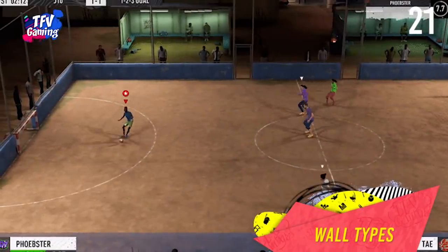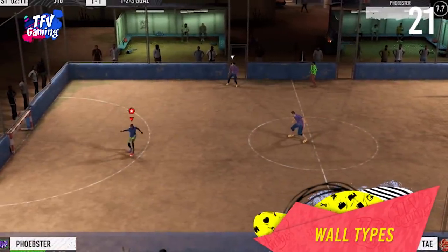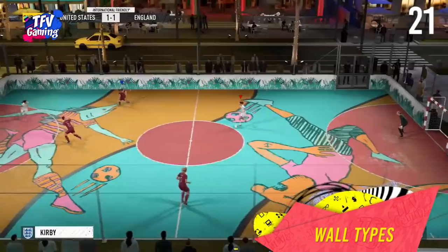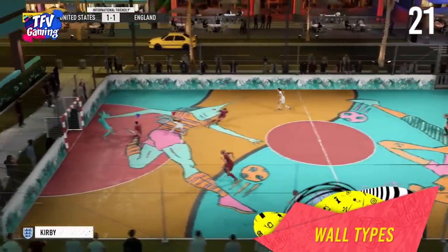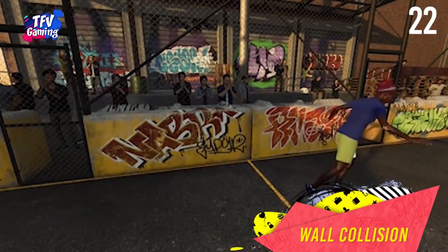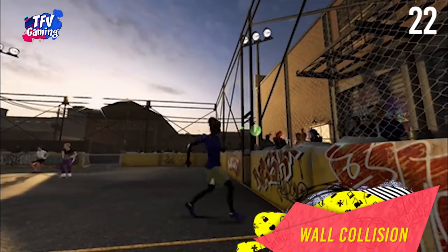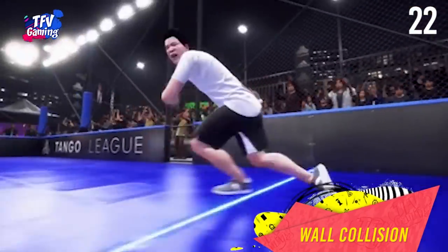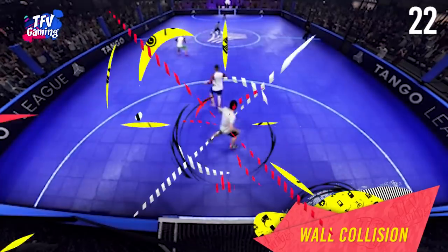Wall types. Some stadiums have hard walls and some have soft walls, while some have a combination of both. Both wall types can be used to make plays designed for the situation. Wall collision and balance: players in Volta who go off balance will use the walls to protect themselves and maintain speed. They will also use the walls to celebrate after goals.